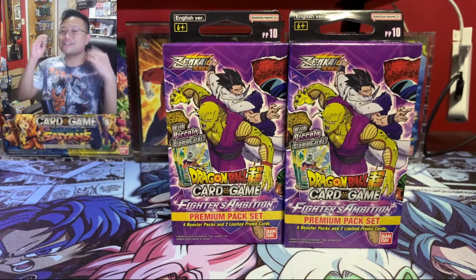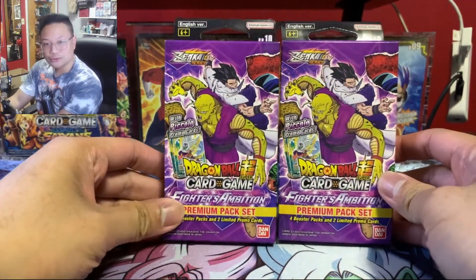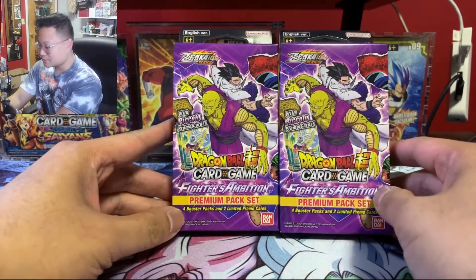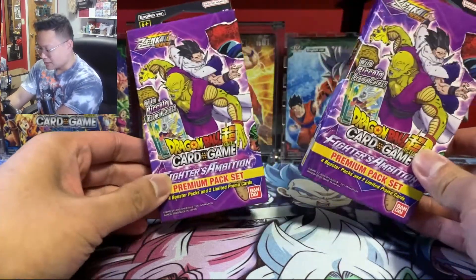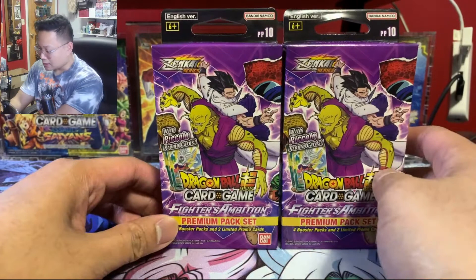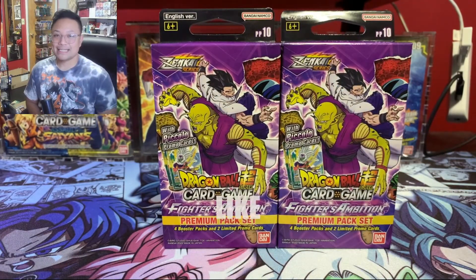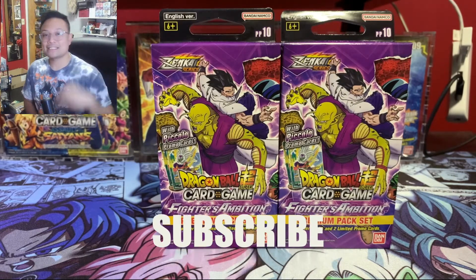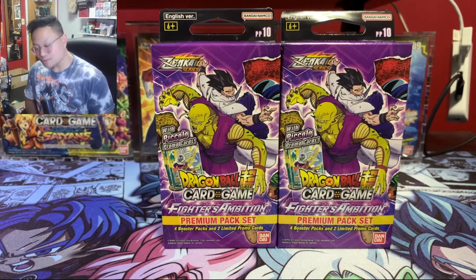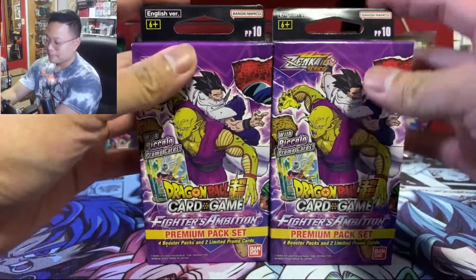What's up guys, your boy Migs back with another video. In today's video we finally got our hands on the new Dragon Ball Super premium pack set — the new Fighters Ambition Premium Pack Set 10. So glad to finally have this and glad to finally be opening it up. Before we get started, if you guys are enjoying the videos please hit that like button, hit that subscribe button for more Dragon Ball content, and hit that notification bell. Without further ado, let's get right into this.